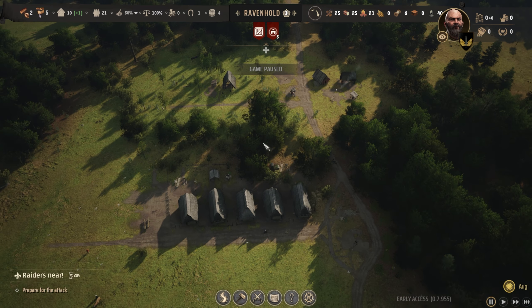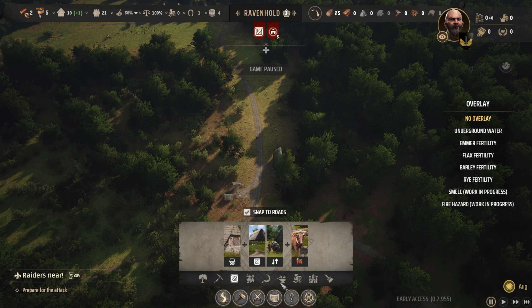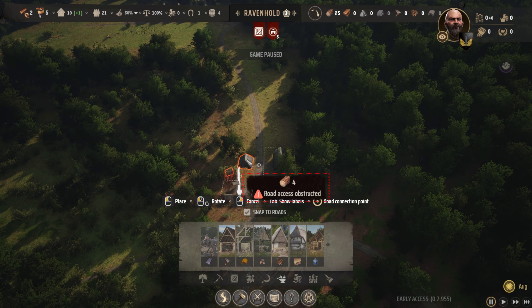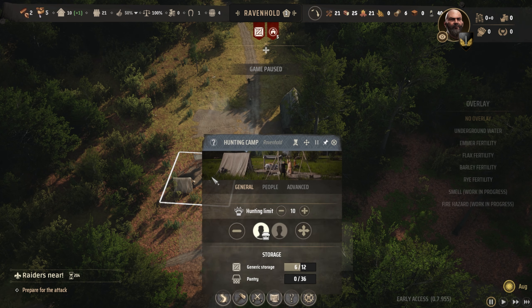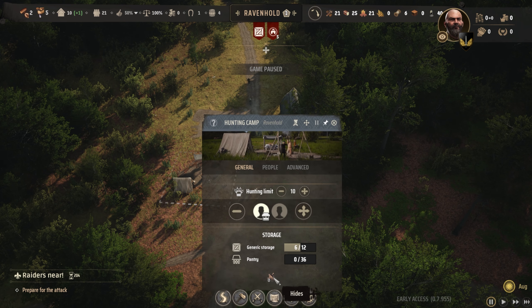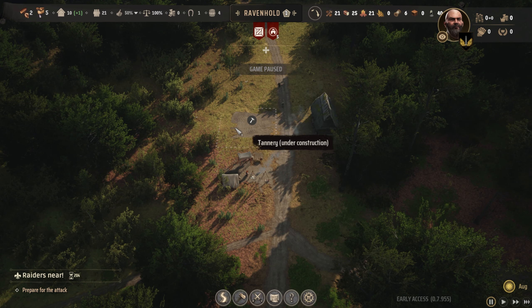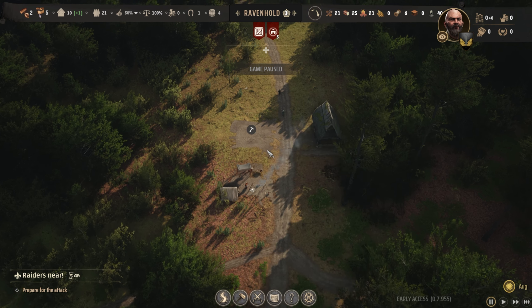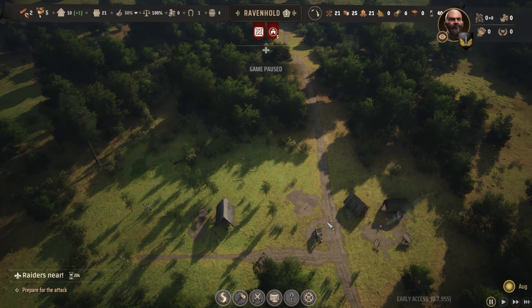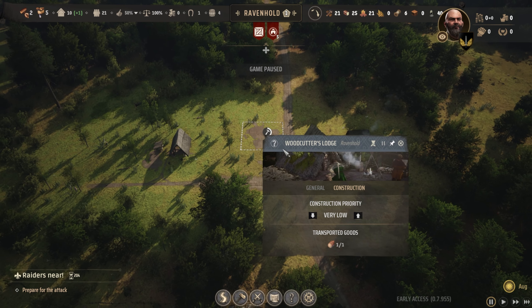We can go ahead down here and get a first industry — the tannery. I'm going to plop the tannery right down beside this guy. This produces hide, which now has no access to the storehouse, so when it produces the hide it'll just sit there until the tanner himself comes and picks it up. We got 23 berries foraged! We got some meat moved up to the market — meat and berries in the market already. Yay!